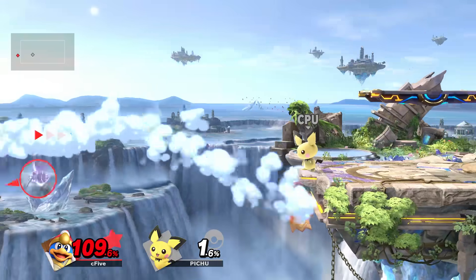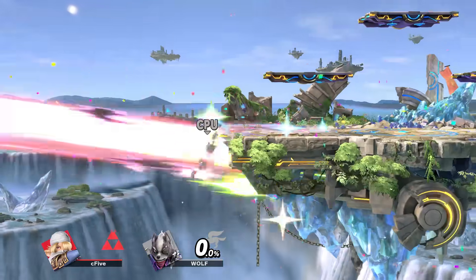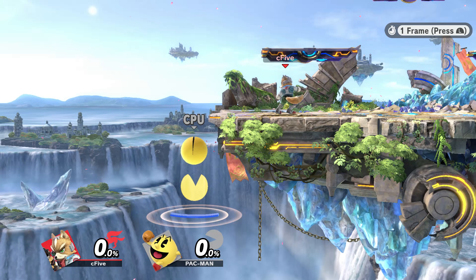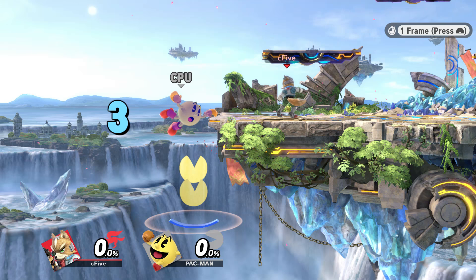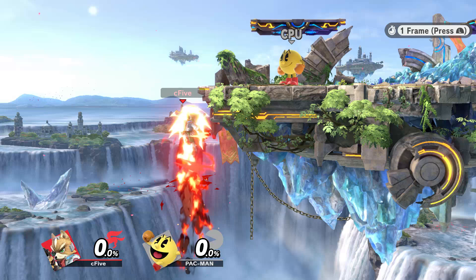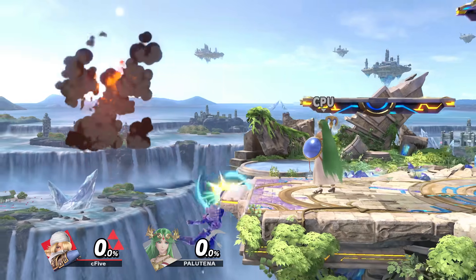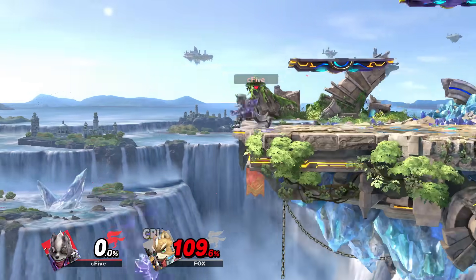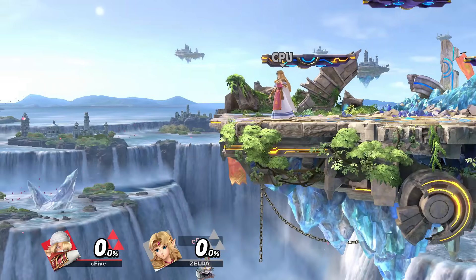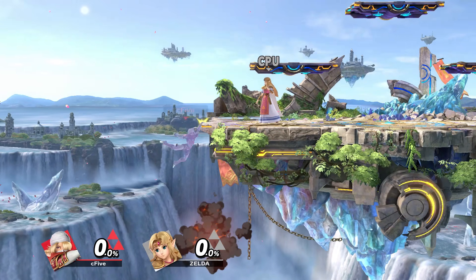The mechanic known as two-frame punish is something a lot of you have probably already heard of, since it also existed in Smash 4. You grab the ledge and become invulnerable, but before that happens there are often two frames where your character is not yet invulnerable, allowing your opponent to catch you with an attack. But is it really always two frames? It doesn't seem to happen every single time, so why exactly does it happen in the first place? Are there ways to avoid these two vulnerable frames? I'm C5 from the Beefy Smash Dudes, and something about this mechanic always felt off to us. So we went to the lab, and here is everything we found out.